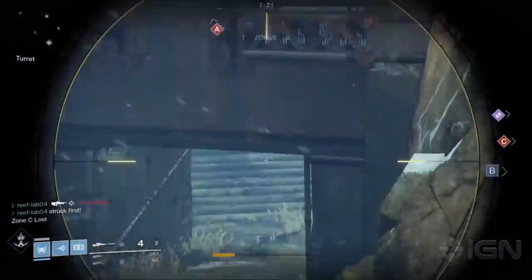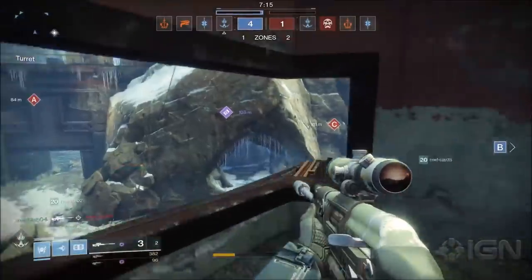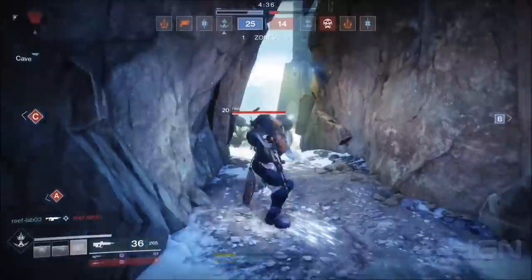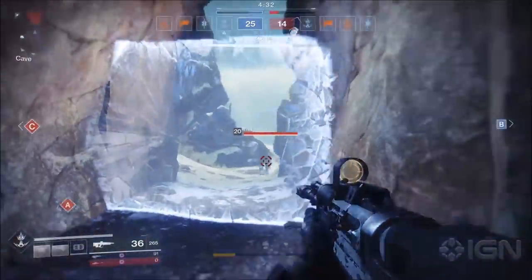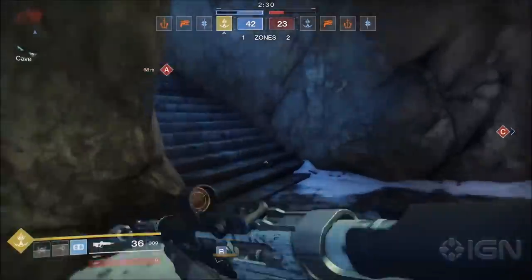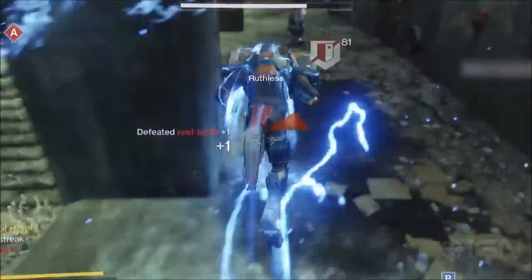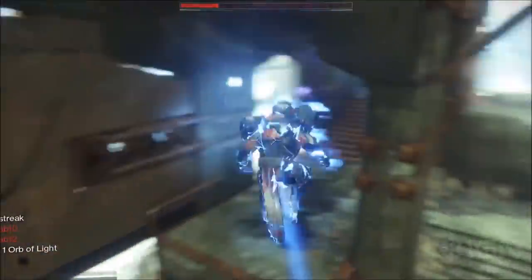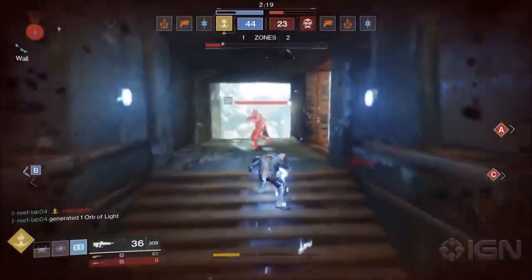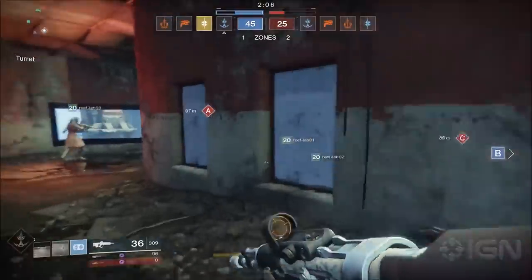Let's kick things off with a crisp shot from one of Destiny 2's new sniper rifles — it's got a really satisfying, meaty sound to it. Next up, a great example of how the Titan's towering barricade can block off routes and cause real problems for attacking enemies. And here we see the new roaming Fist of Havoc in action. You can cover some serious ground with this thing. It may have lost the brute power it once had in Destiny 1, but it more than makes up for it with its deadly new roaming capability.